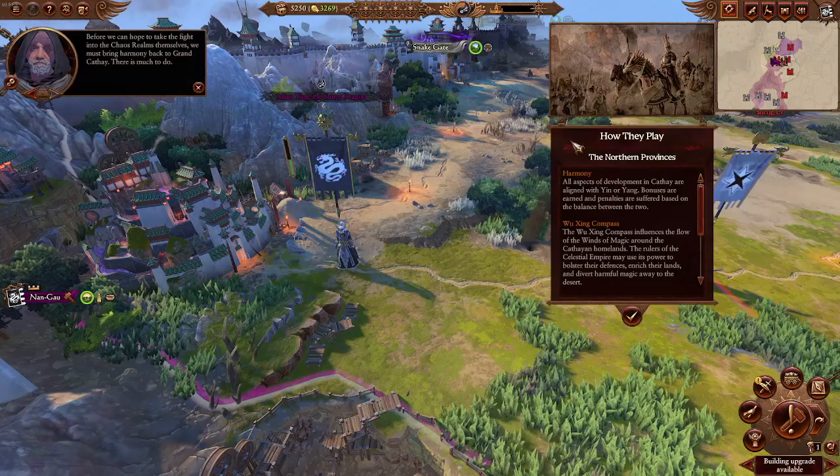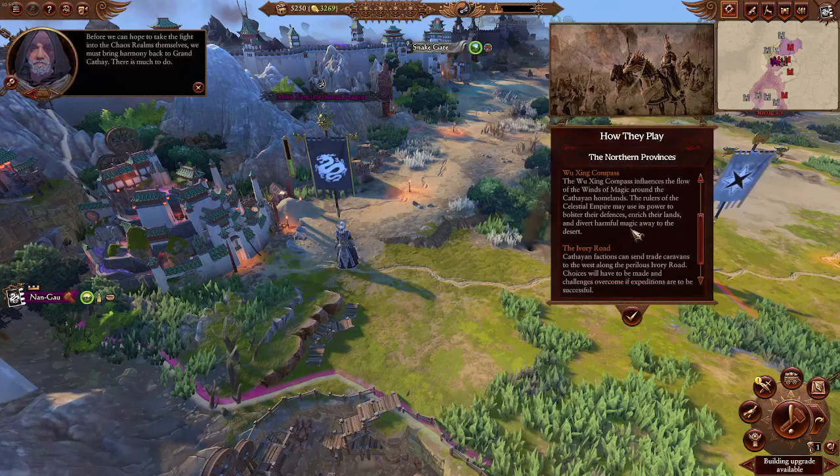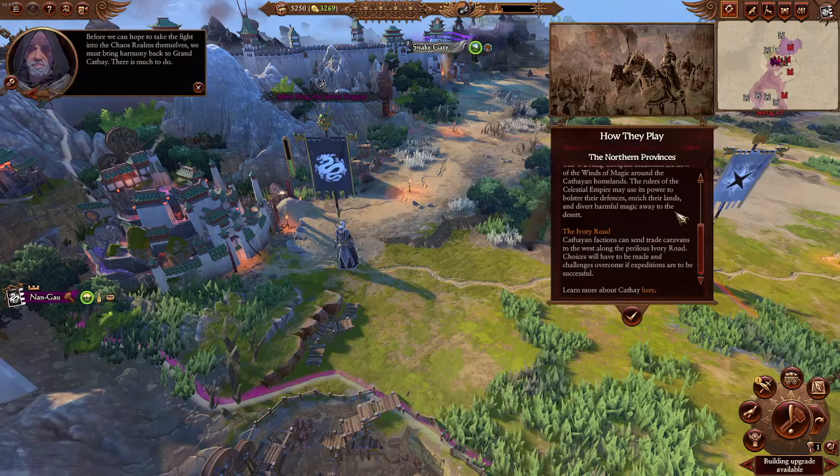How Cathay plays: Harmony. All aspects of development in Cathay are aligned with Yin or Yang. Bonuses are earned and penalties are suffered based on the balance between the two. The Wu-Zing Compass influences the flow of the winds of magic around the Cathayan homelands — the ruler of the Celestial Empire may use its power to bolster defenses, enrich their lands, and divert harmful magic away to the desert. Cathayan factions can send trade caravans west along the perilous Ivory Road.